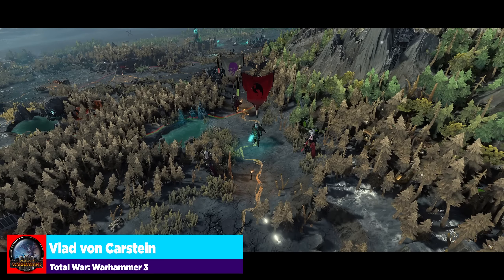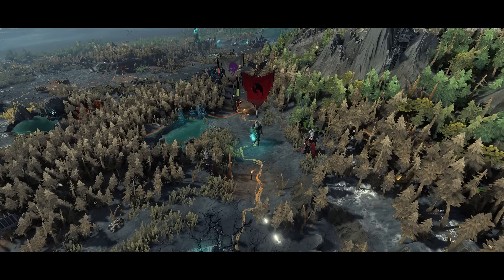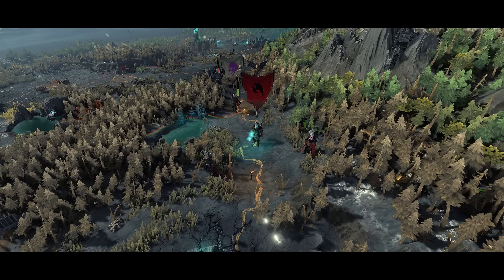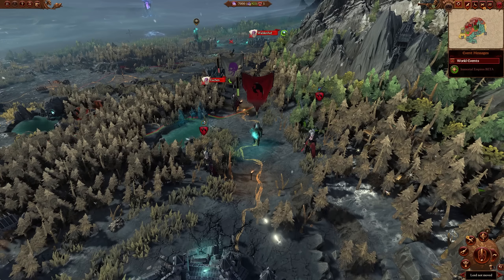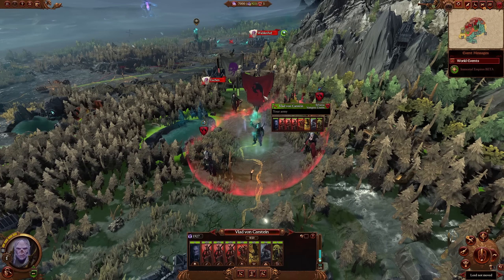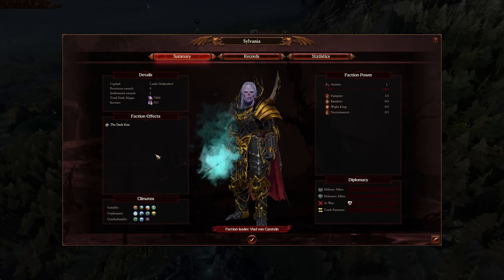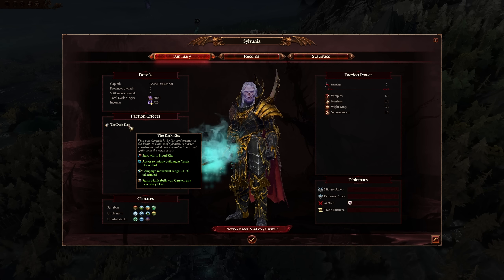We're now in the top two between Vlad and Isabella von Karstein. Their campaigns are by and large effectively the same, so you could make an argument for either one. Vlad is ranked number two because I personally prefer Isabella. The only thing that's really different between the two campaigns is which one is your legendary Lord. Vlad's unique faction bonus is campaign movement range plus 10% — a very, very good strong ability — plus he starts with Isabella von Karstein as a legendary hero.